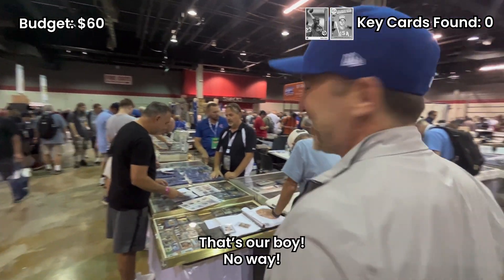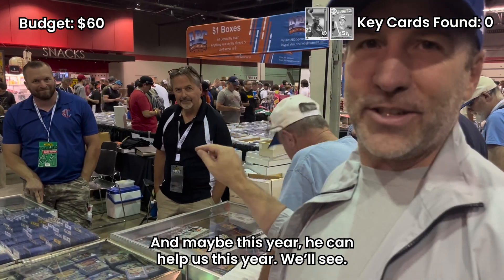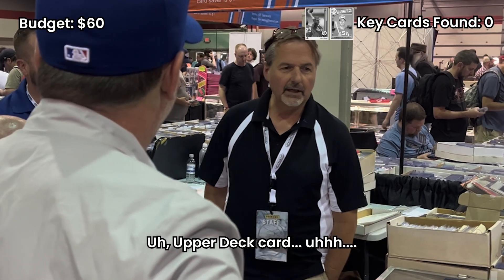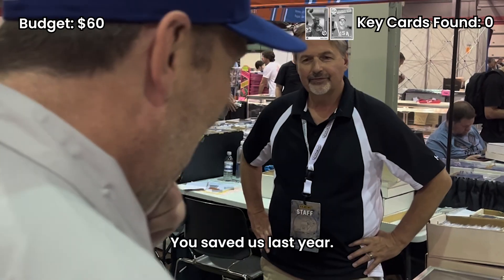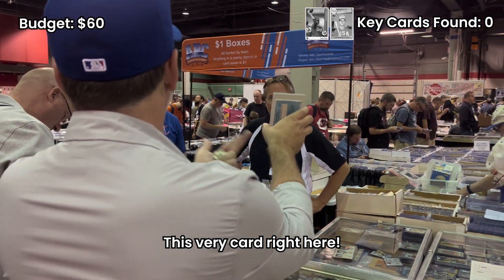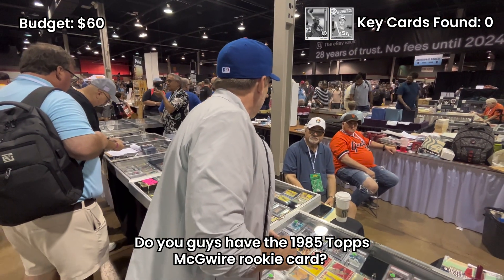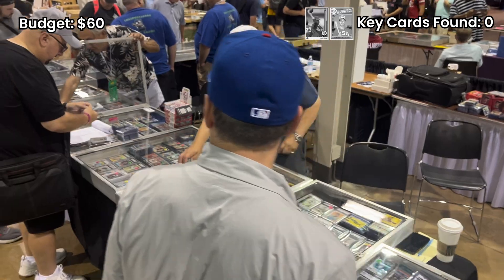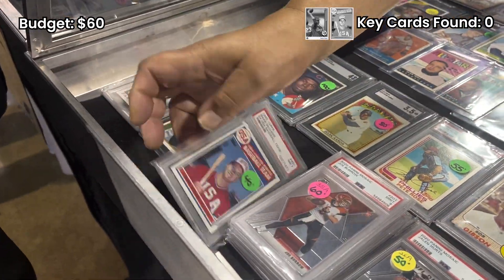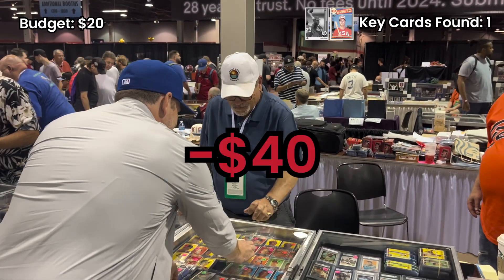Holy crap, that's our boy! No way — this is the guy who last year made our dreams come true with Canseco. Maybe this year he can help us too. Any chance you have a Nolan Ryan throwing a football for the 1989 Upper Deck? Oh, that Upper Deck card — yeah, he saved us last year with the Jose Canseco. I do remember that. You got it for me? Yeah, I got it for you, man. There it is — it's awesome, and it's in the budget. 30 bucks? Yep.